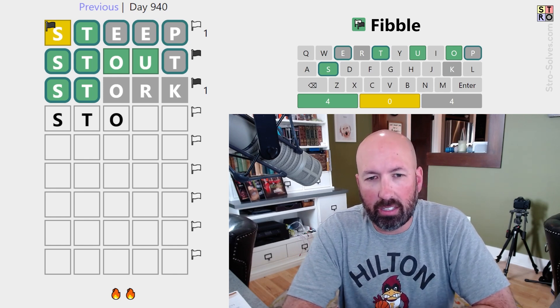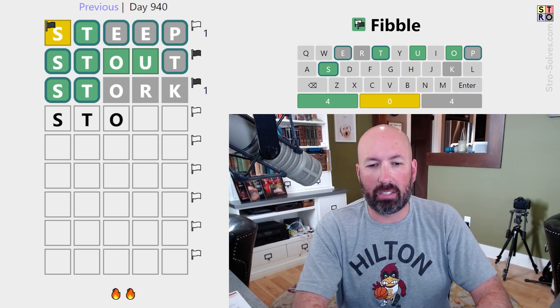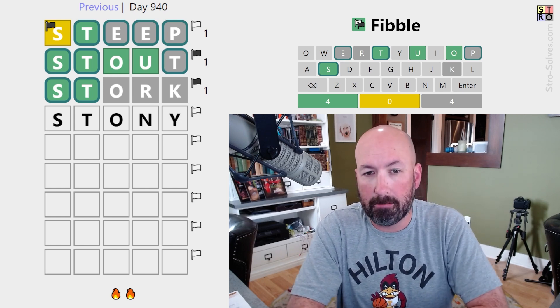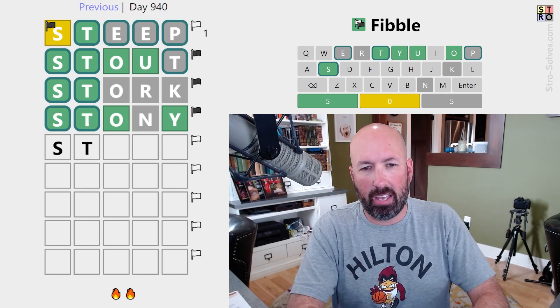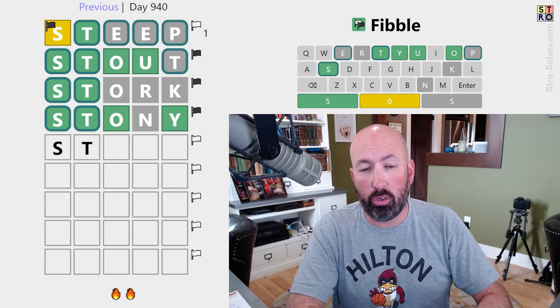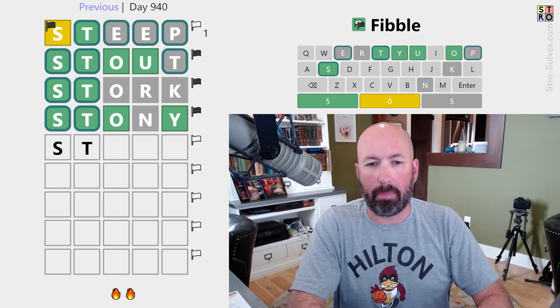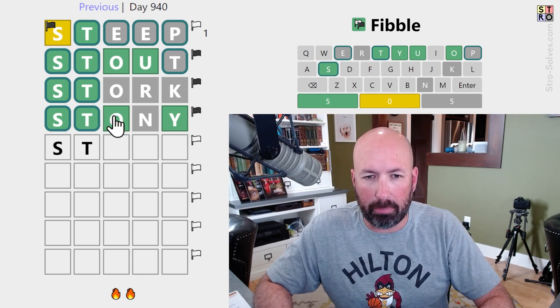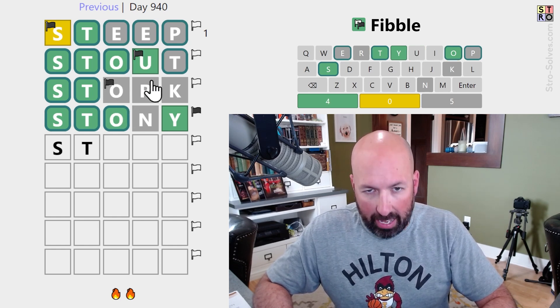If the O is a lie, there's no R or K, so the U has to be the lie in stout. We could do something like stony. We're getting there. At this point, if there's no O, then the two green O's are lies, and the U and the Y have to be true — that's not possible. So this has to be the lie, and these have to be true. That's the lie.